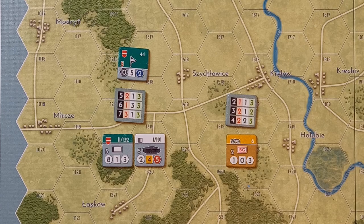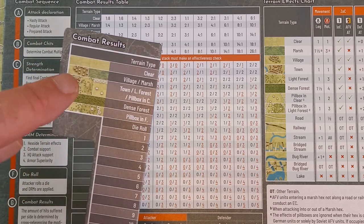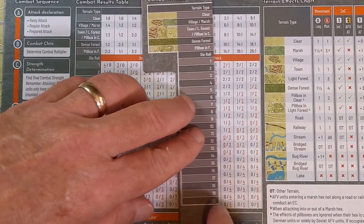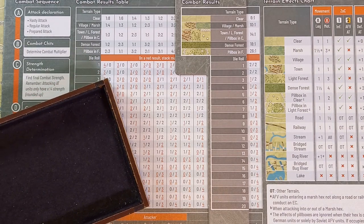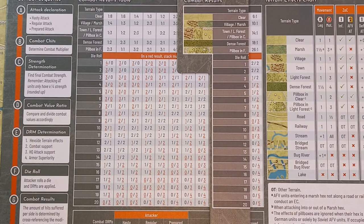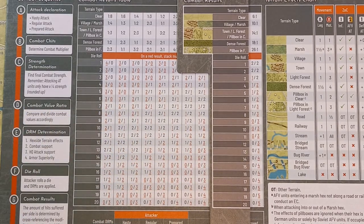Let's have a look at the combat results table. We use this handy marker to track where we are. The enemy is in a village so we line that up. We're at ten to one — the highest on the table. Let's throw a die — oh crikey, it's a nine! With a plus five that's 14. The first number is the attacker's result, the second is the defender's result. If a result is red and underlined, those units must take an effectiveness check.